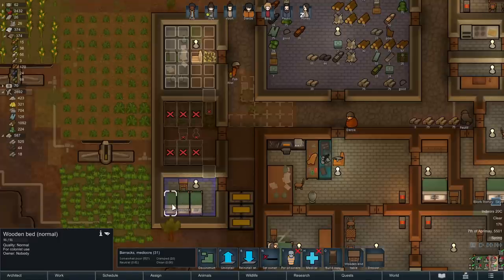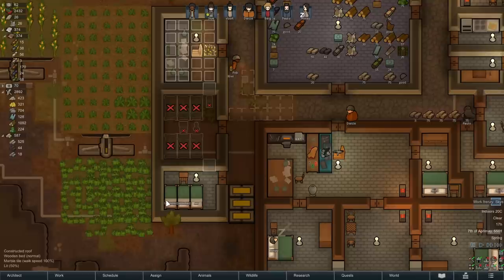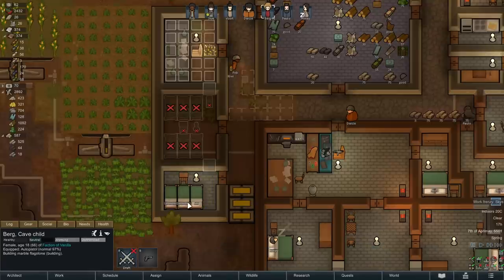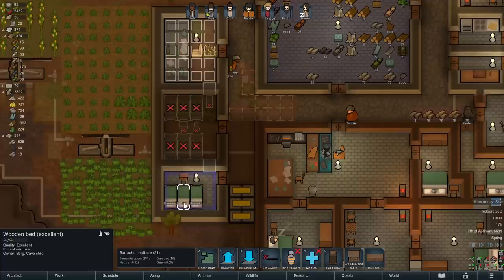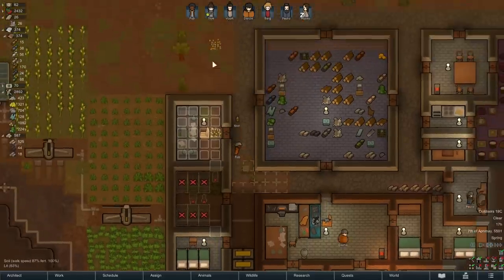These are all pretty good quality beds. I could consider trashing the normal bed and trying another build attempt, especially if FOB is the one to do it, because we might end up at higher quality — but it's okay. Berg, why don't you switch to this bed here? There you go, so now you'll sleep in the excellent bed. Sky's got a work frenzy so they're going to work faster. That's nice.